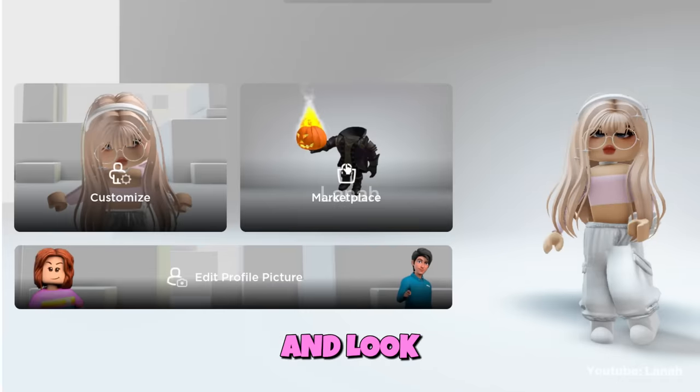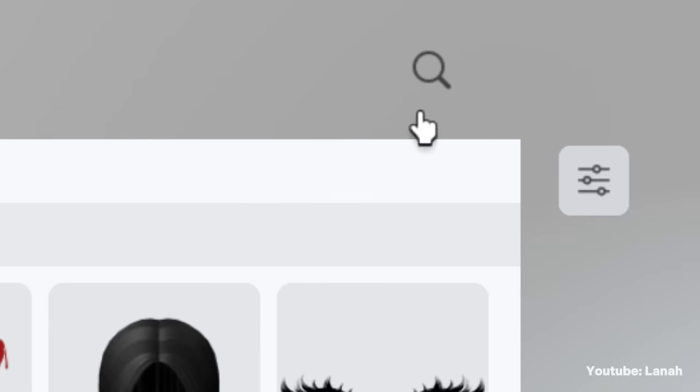Go to the marketplace and look for this head. Type 'jellyfish' into the search box. Here it is, let's get it.